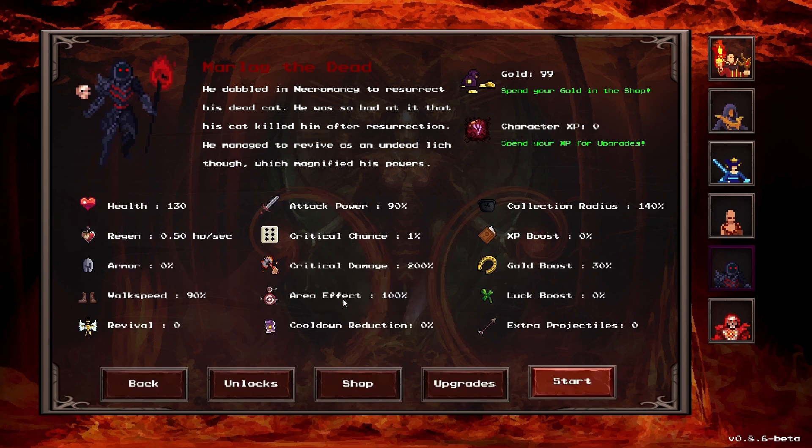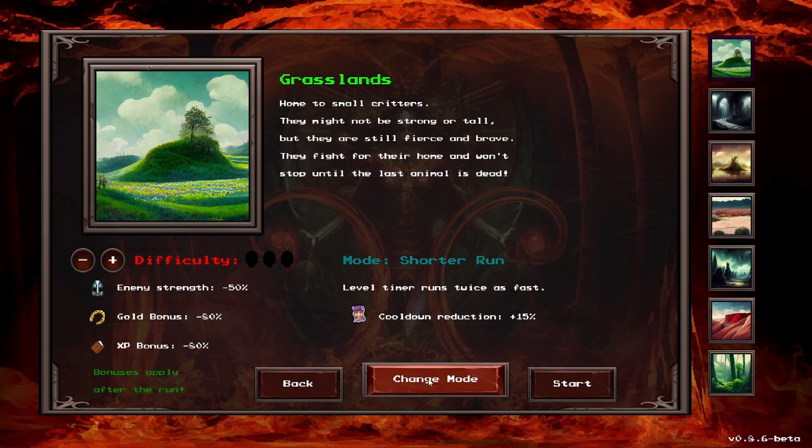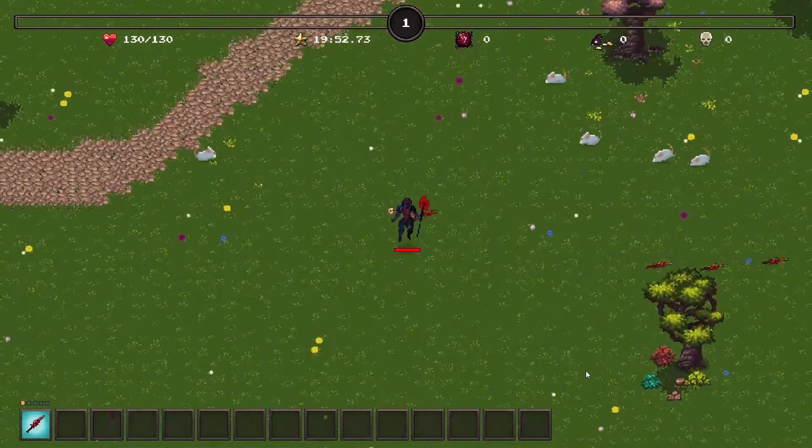There's also a variety of different stages, each with their own monsters and bosses that you'll work through as you progress. The desert stage is particularly cool because it's an endless mode — it never ends — whereas all the other modes have a time limit. In those you get to the end and beat the stage, but in this one you keep playing until you die.